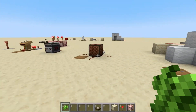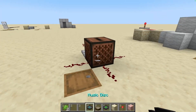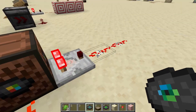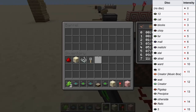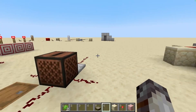Next in line is the jukebox. When a disk is inserted into the jukebox, it emits a signal strength of 15 to adjacent redstone components. Also, each disk has a different comparator value — I'll show those values on the screen. So if for whatever reason you want to automatically tell what disk you're playing, you can do that with a comparator.